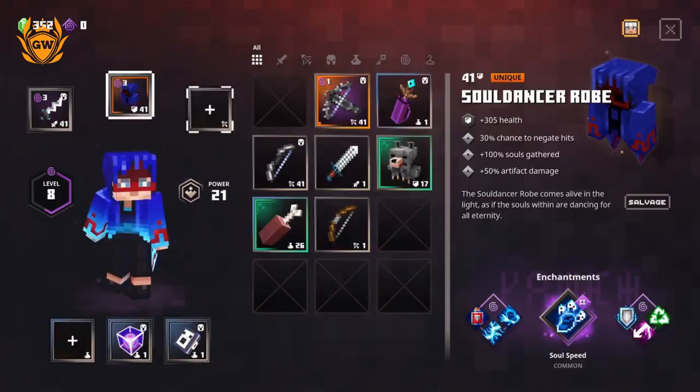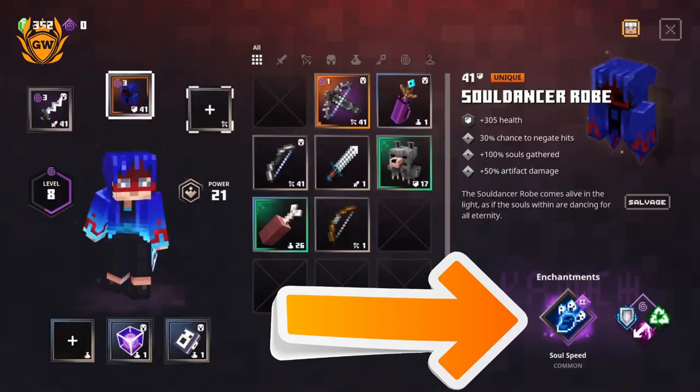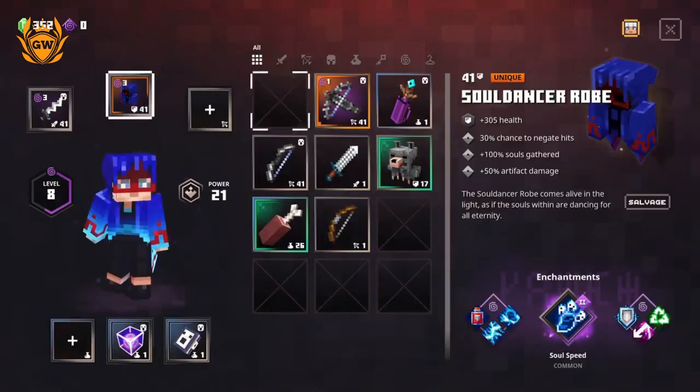We've also got an enchantment which helps us out called Soul Speed. This armour enchantment provides a small speed boost when you gain souls from mobs, so we're using souls to their maximum ability in this build.